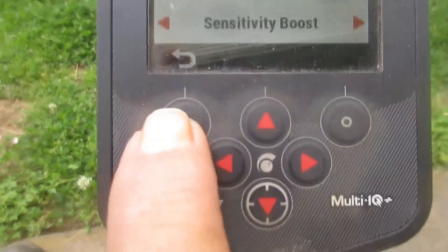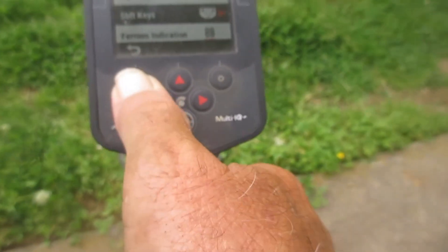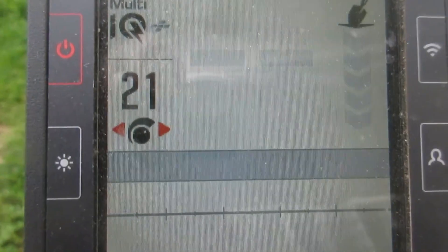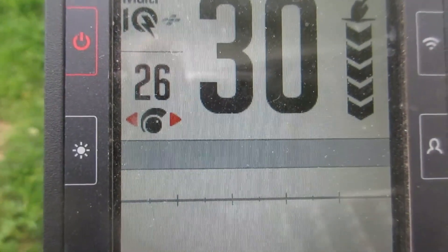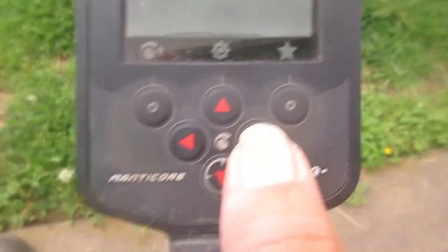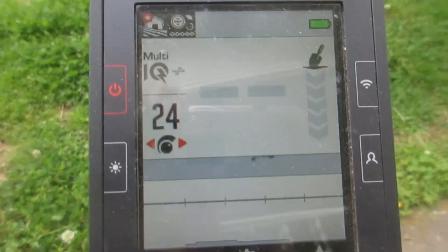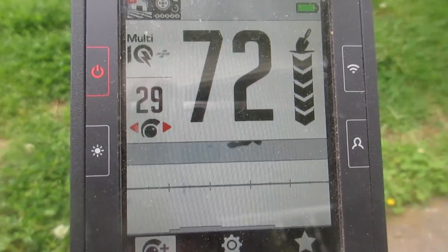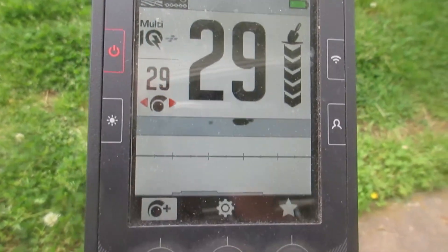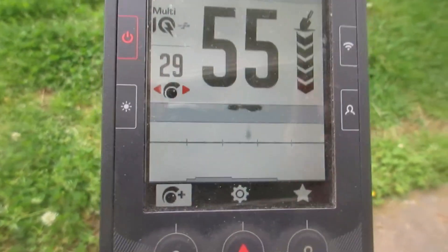I've set the top left button — you see it there — for sensitivity boost. Watch what happens. Now I'm back in the detect screen. If I hit this button, you see that sensitivity? It automatically jumps. Hit it again and it jumps back. You can still go here and manually adjust it — let's turn it up to 24. If I hit this, see what it does. So instantaneously on a weak signal you could use that feature, especially deep turf coin hunting or open field relic hunting. You probably wouldn't use this feature much in a high-iron site.